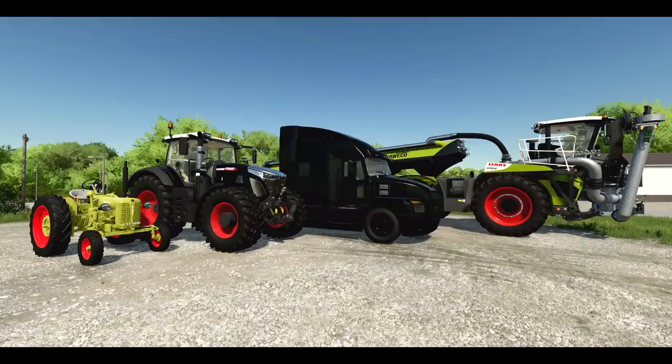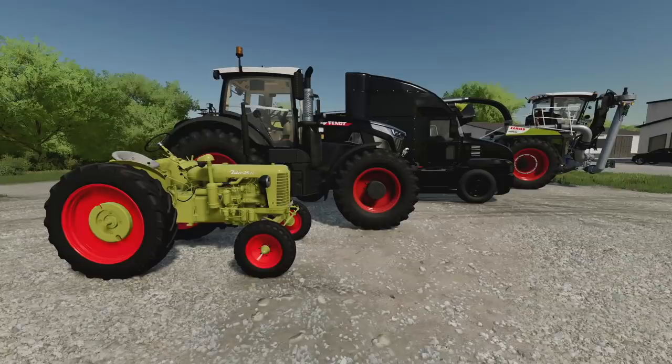Hey, what's up guys, it's DJ. Welcome back to Farming Simulator 22. Today we're going to take a look at all of the pre-order bonuses and extra content that you can get for the game. There are four pieces of equipment and I'm going to show you how to unlock each one. If you like videos like this or just want to see more FS22 stuff in general, make sure you're subscribed to the channel.